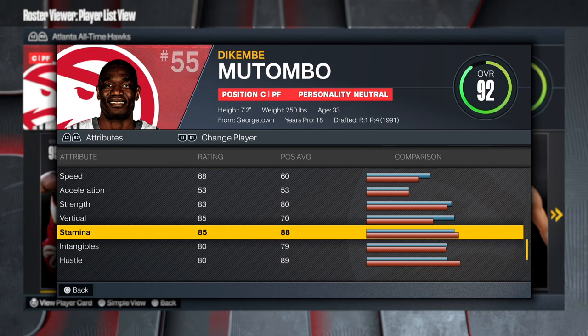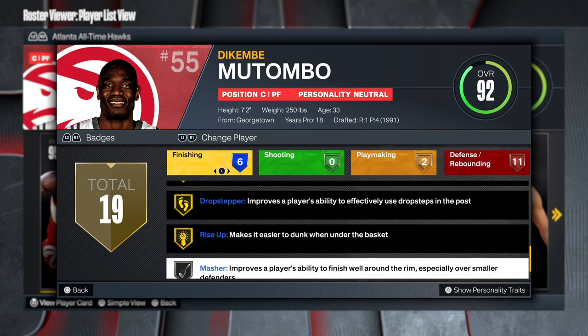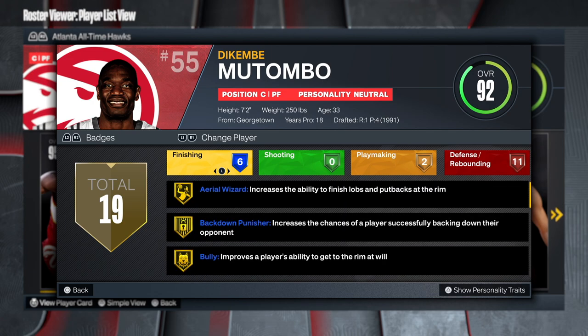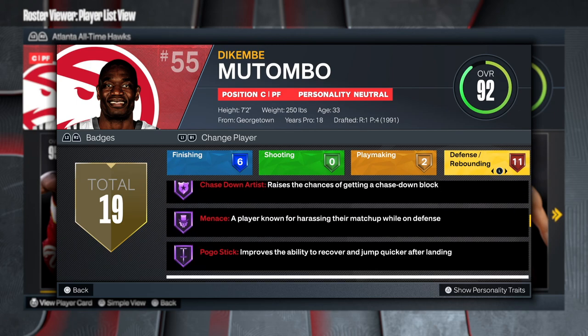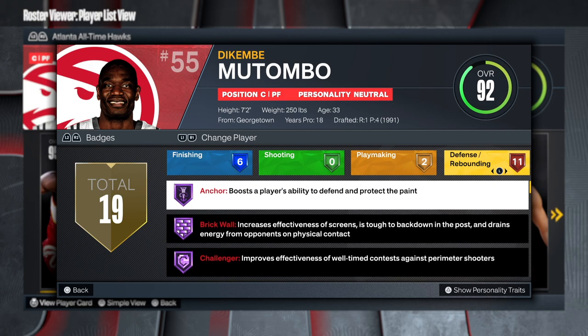I don't even know if we're gonna be able to get an 85 foot as a 7'2" but it is what it is, and then 85 stamina. So we're gonna take a quick look at the badges. As you can see he has back down punisher, bully, and drop step — all these amazing inside finishing badges. He's allergic to bronze badges. Then we have post playmaking and vice grip. And then the fun part: Hall of Fame anchor, Hall of Fame brick wall, Hall of Fame challenger, Hall of Fame chaser — he only has gold and Hall of Fame badges.